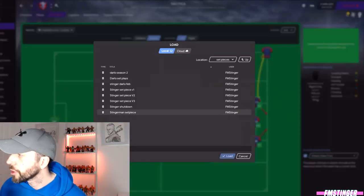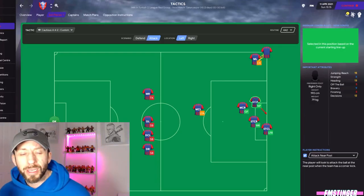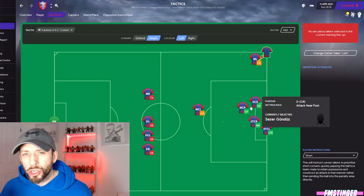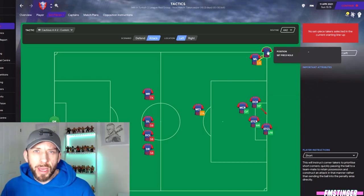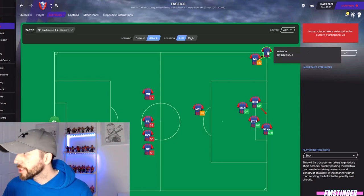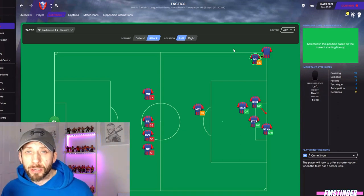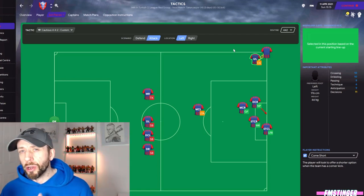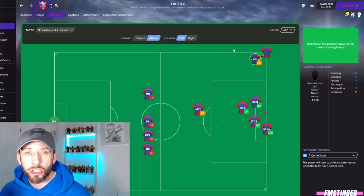We've loaded up Stingman's set piece, which is the one we've been working with for the last 20 or so games. Immediately you can see there's a difference. We're not throwing it into the box — we're not just chucking it in there — because I'm not sure he's going to be the man to get to the ball. Because we don't have a team that's good enough in the air to capitalize on set plays, we're doing some shorter techniques — short corner techniques and short free kick techniques.